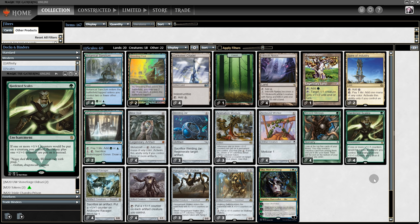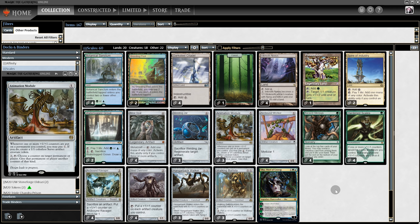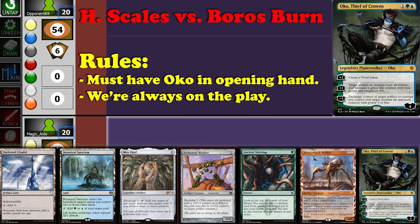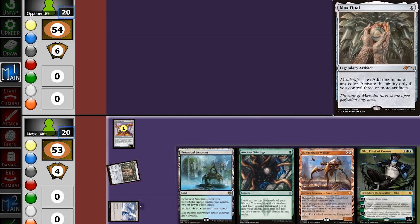Traditional Affinity — not so great. But perhaps Hardened Scales can be a bit better. It has 20 lands instead of 17, and Oko has plenty of relevant targets. So now it's time to see if Hardened Scales can do better.